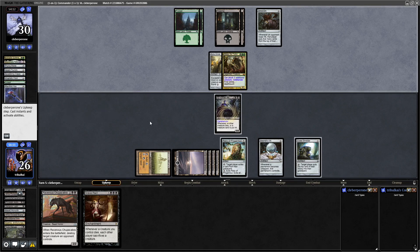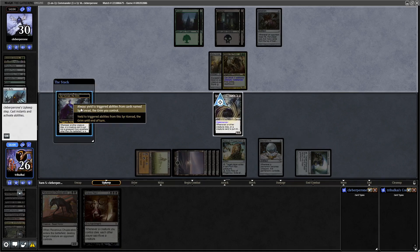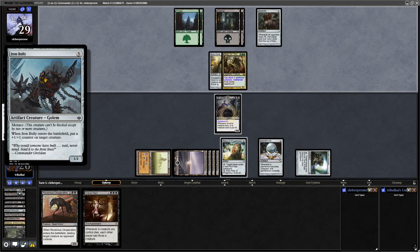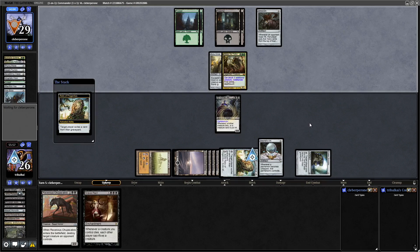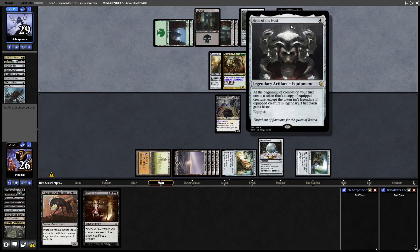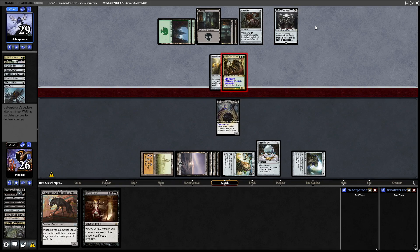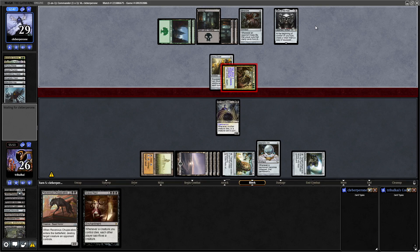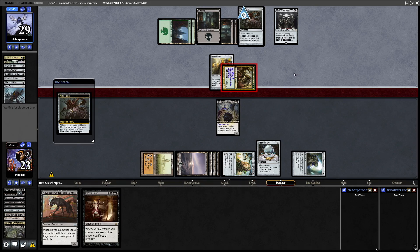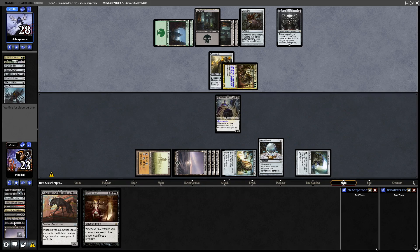We'll see if we hit some creatures here - just looks like a whole bunch of artifacts so far. Let's mill them once more, and that time we hit a creature so Sir Conrad triggers and we'll ping them. That is an Iron Bully. Then we'll tell them to exile again. A Helm of the Host coming down for our opponent - luckily they can't equip that yet. They're deciding to swing in. We are not going to block because our Sir Conrad will die before we get to deal damage to Glisser. We get some mill going which triggers Sir Conrad - we milled a Nether Traitor, and we can get that back out of the graveyard.